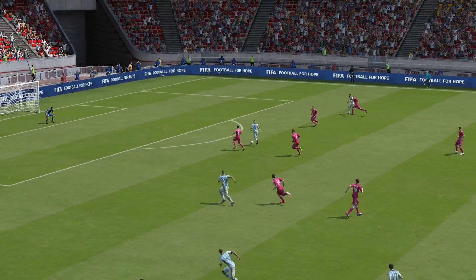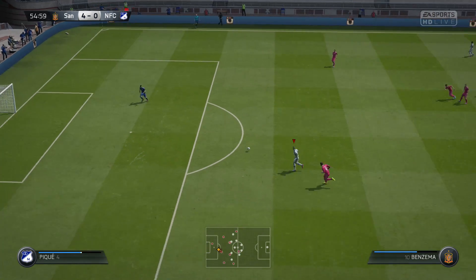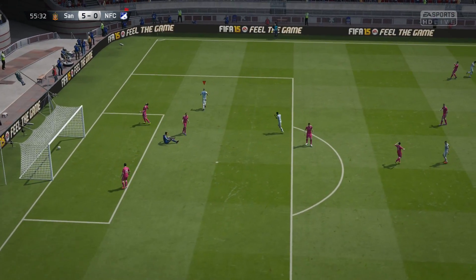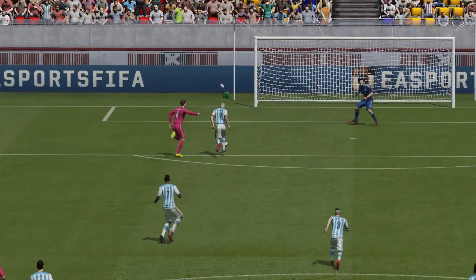Whenever the keeper is moving his feet, when he's rushing out at you like you're seeing in this clip right here, he's going to be moving his feet and he's not going to have time to react. So you take a very soft shot with less than one bar of power and it goes right underneath his sliding hands — there's absolutely nothing he can do.